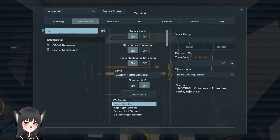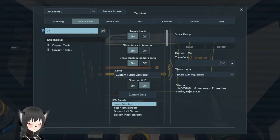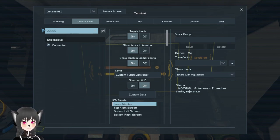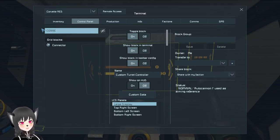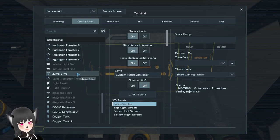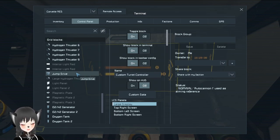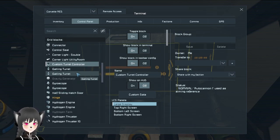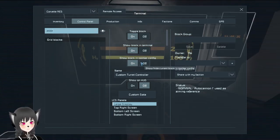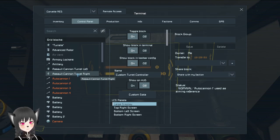There are only two H2 generators — this ship is gonna take so long to refill. There's no solar panel. There are two oxygen tanks, which is kind of overkill but not too bad. The connector out there is the only connector, and the ship doesn't seem to have a contracts block, store block, safe zone, or ATM — I feel like they should include those blocks to showcase them. It has a single jump drive and there is no refinery or assembler; I'd prefer at least a basic refinery and assembler.